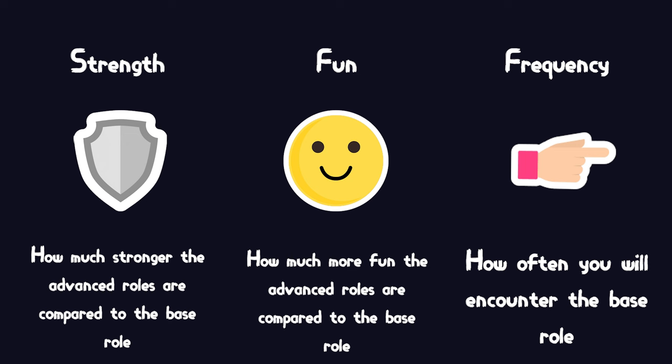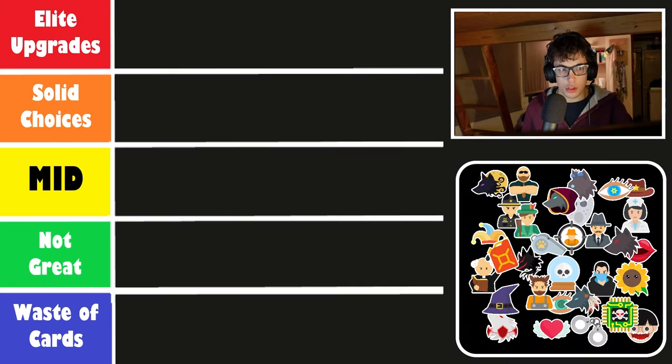First of all, we're going to talk about strength, which is a measurement of how much stronger or even weaker the advanced rolls are compared to the base roll. Then we're also going to take a look at fun, which is probably the most important thing for you, and also at frequency — because if you upgrade a roll that barely appears in any setup, what's really the point? I'm not assuming talismans, meaning I'm just looking at how often rolls typically appear in your sandbox or quick game setups. Crazy game modes, ranked and custom games do not count towards this experiment.